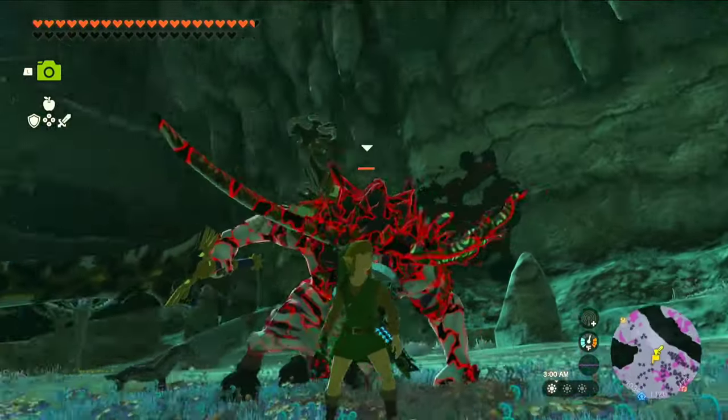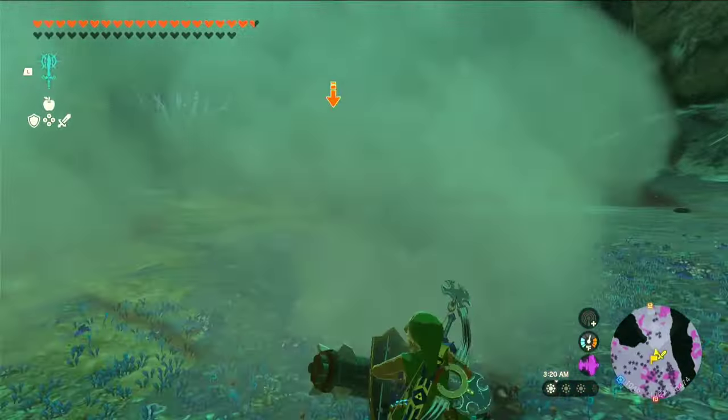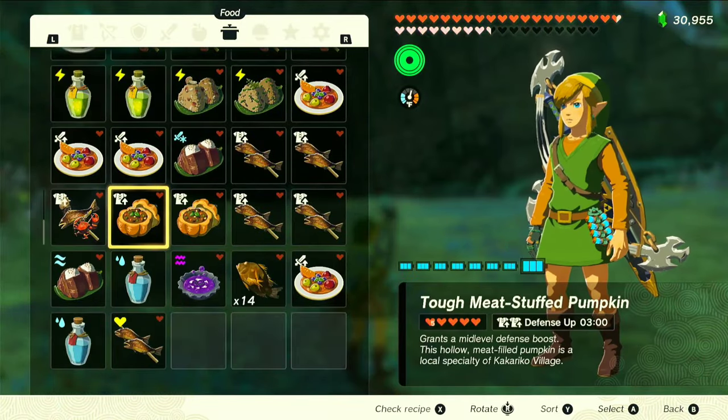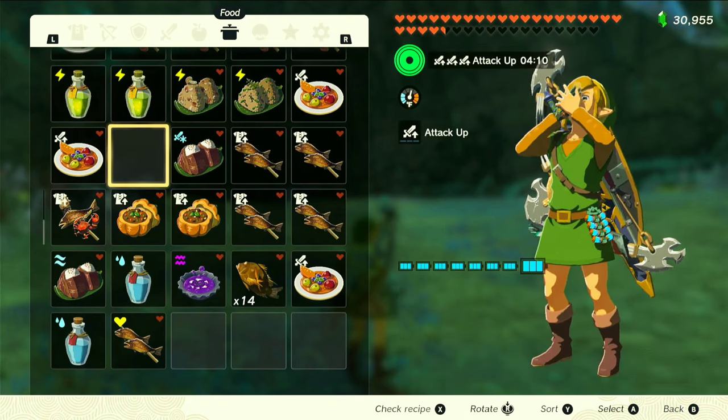But for the next experiment, here's a little something for fun. For the final experiment, I'm going to eat a Mighty Simmered Fruit — this is going to give me a three-times attack up bonus.